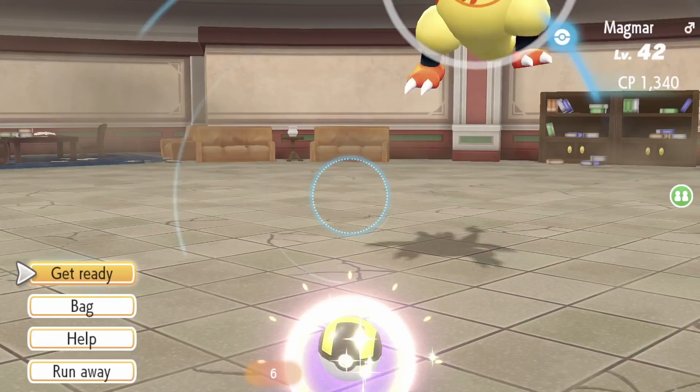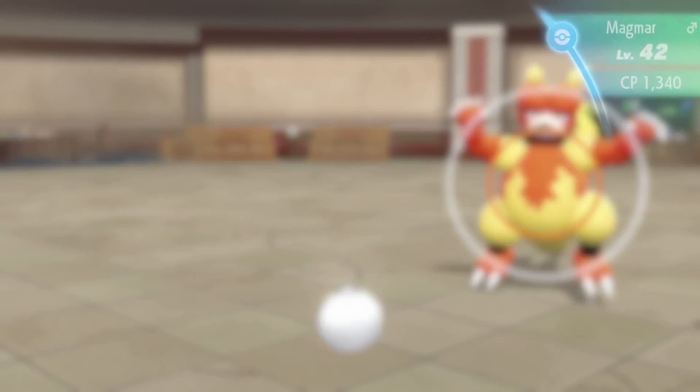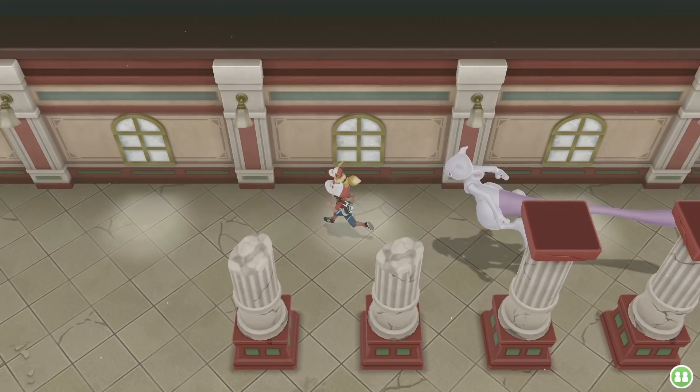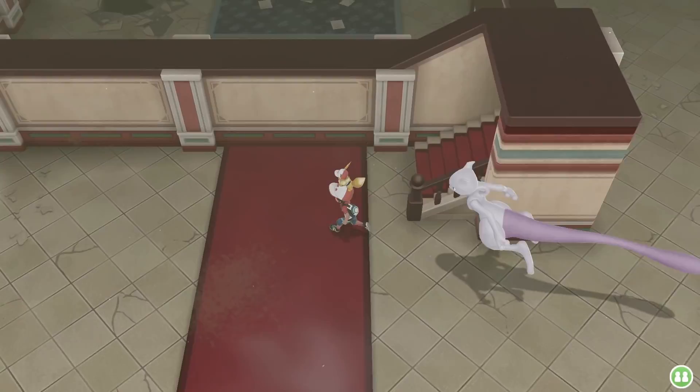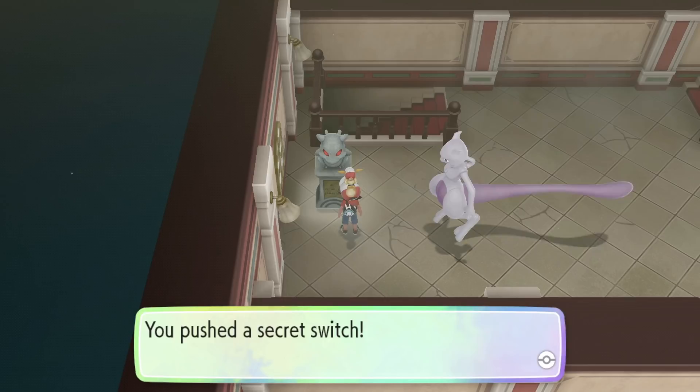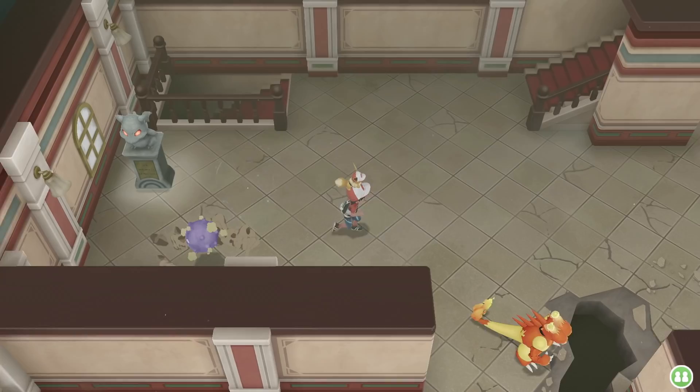Magmar — I don't want you right now. Oh, you tagged me. Alright, run away. After that, go up to the second floor. From here go up and then talk to this statue.